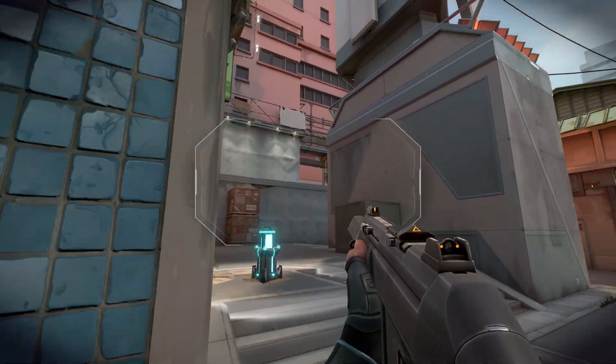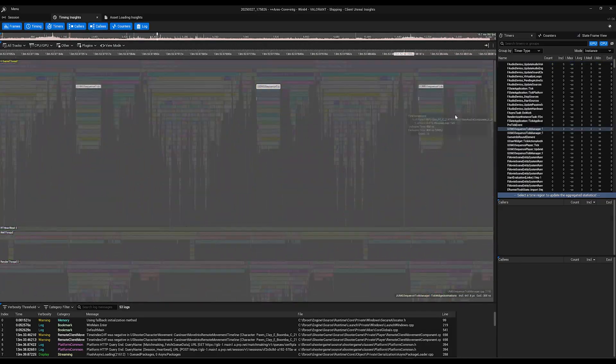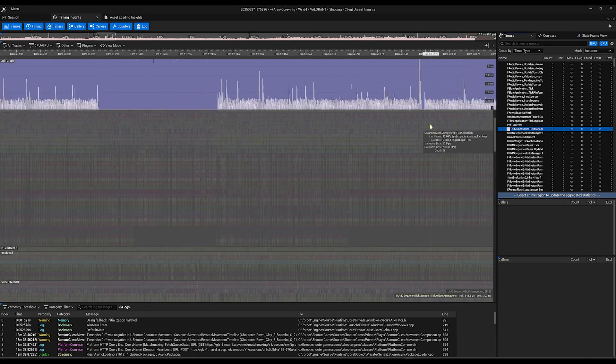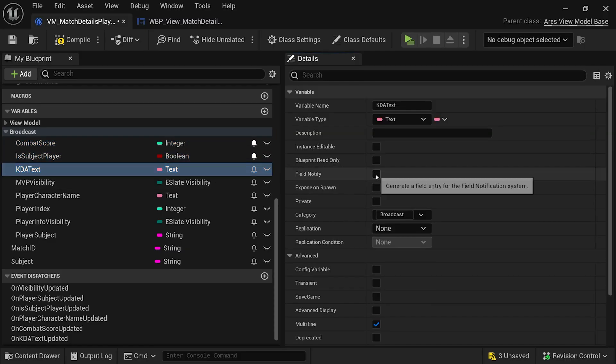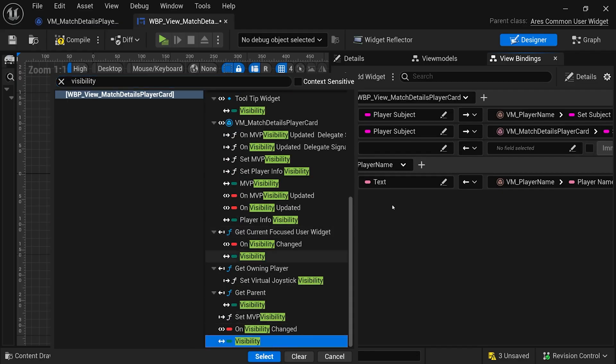We actually internally built a set of profiling tools years ago. Unreal Insights is quite a bit more powerful than what we've built, so we're pretty excited to get to deprecate some of that legacy technology and just use the latest and greatest from Epic. The UMG View Model has a bunch of data binding code that we've had to build ourselves, and we're looking forward to sunsetting that, which will help us build UI faster.